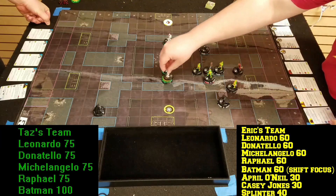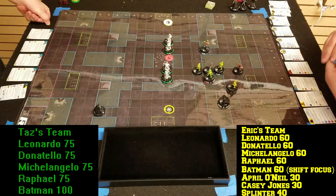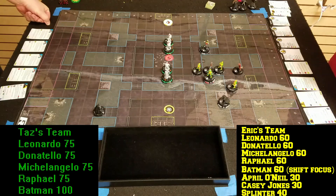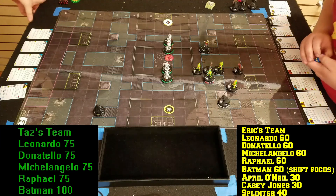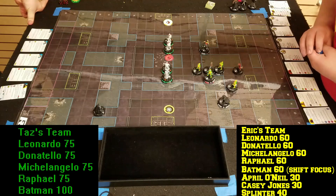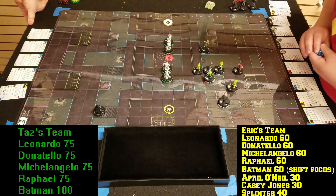These Turtles have Impervious — traded, right? Yep, when they're adjacent to a character named Michelangelo, Donatello, Leonardo, or Raphael. So much Impervious, and all my damage values are just so low.